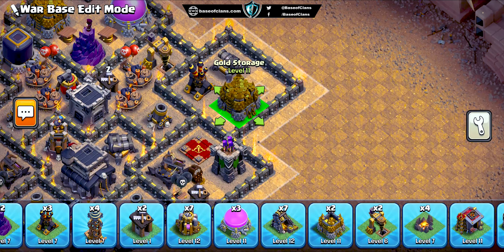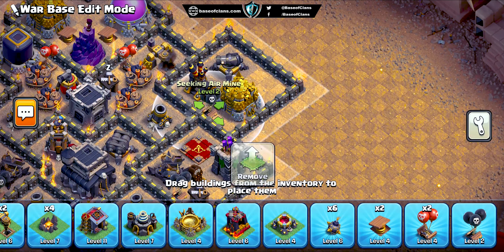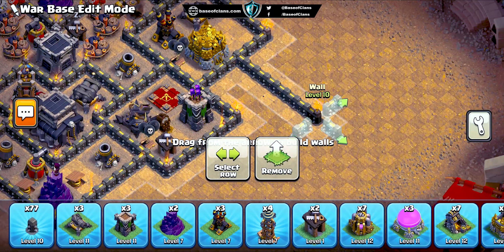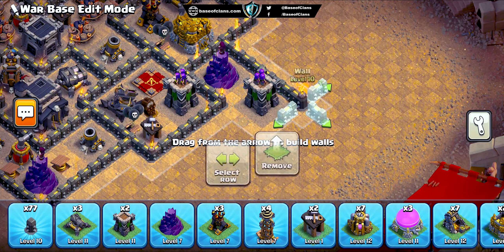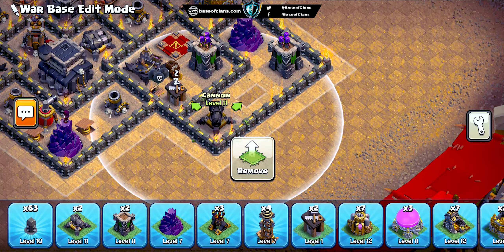Welcome back clashers. Today we have an incredible treat for you all: a Town Hall 9 war base design that will turn the tide of battle in your favor. If you're tired of getting your base crushed in clan wars and seeking victory, this is the video you've been waiting for. Get ready to fortify your defenses and leave your opponents in awe. Let's dive right in.